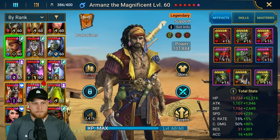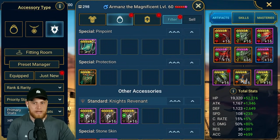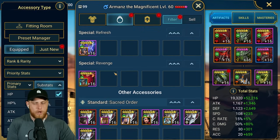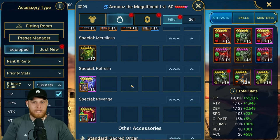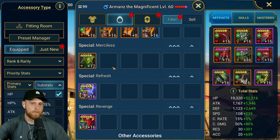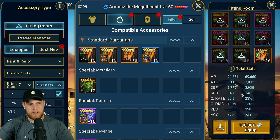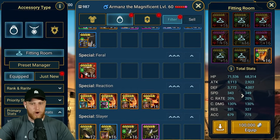Even looking at my Armands - a champion who doesn't have an accuracy banner - I would love to throw an accuracy banner on him. If I was able to get one from the pinpoint set, that's far more likely to get than a stone skin accessory that is a banner for barbarians with speed and accuracy as the main stat. Pinpoint can be far easier to get.